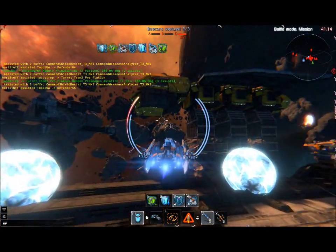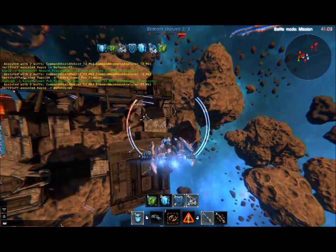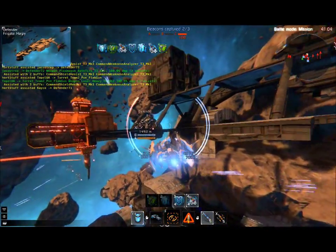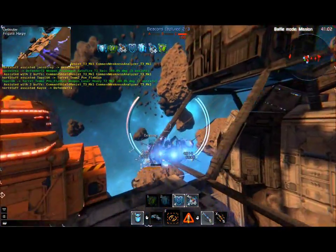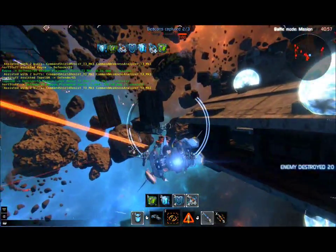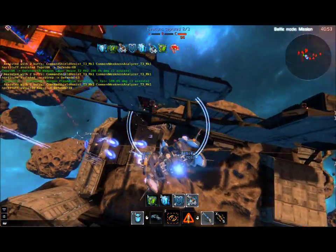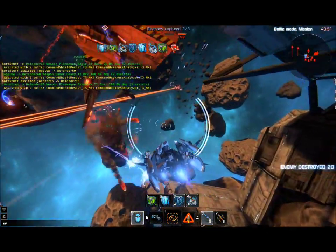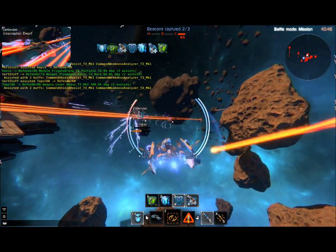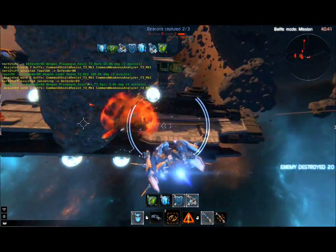You have rapid-fire plasmas, rapid-fire railguns — railguns are the kinetics. You'll usually find kinetic weapons on assault ships. You'll usually see the fast-acting plasma cannons on the interceptors, because they can get in really fast and dodge around your blind spots. The tactics really fulfill the roles of the ships.